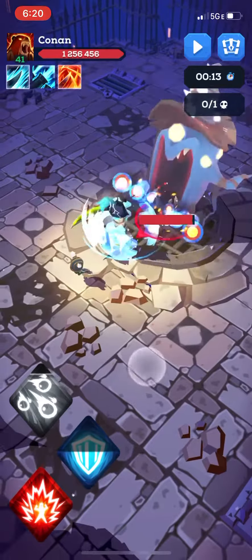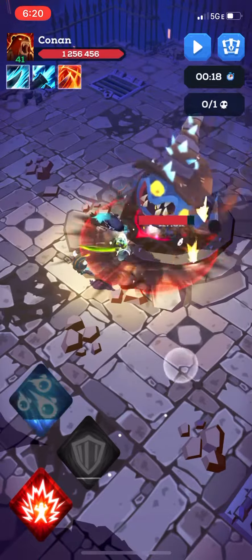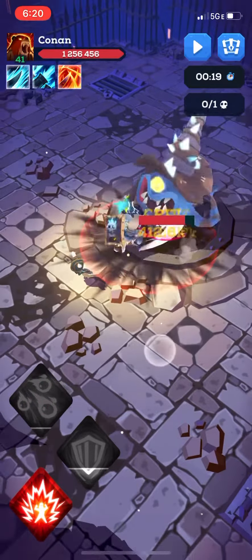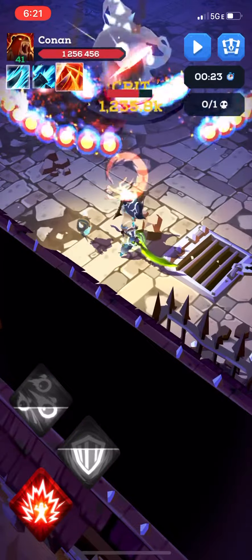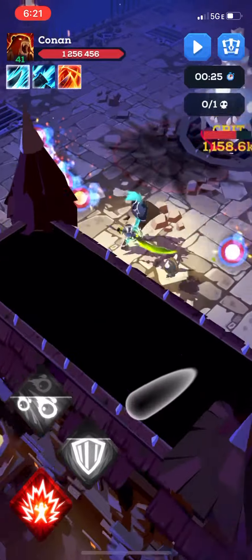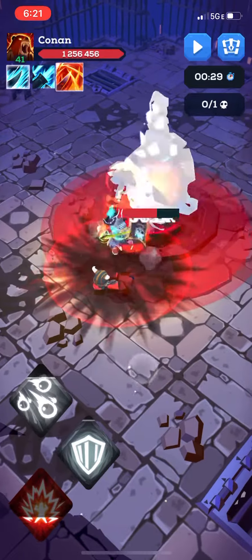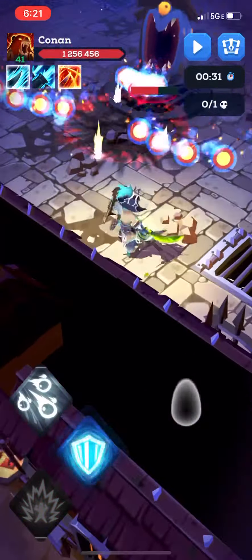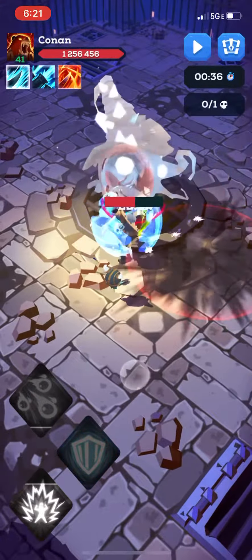All right, coming in — you can see with the skill my protection, I'm receiving no damage. The recommended might for this level is 4.8 and I'm going in at 2 million. As you can see, I already took one fourth of his life from that meteor alone because it procs and hits seven times, each time dealing a ton of damage.